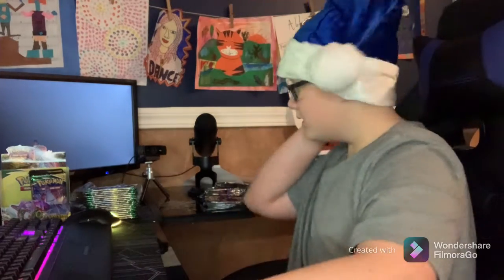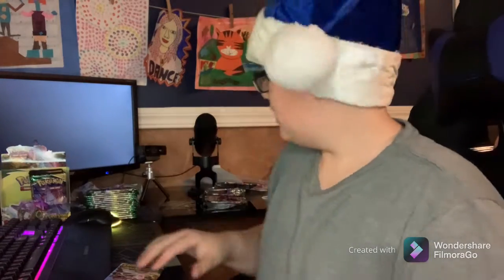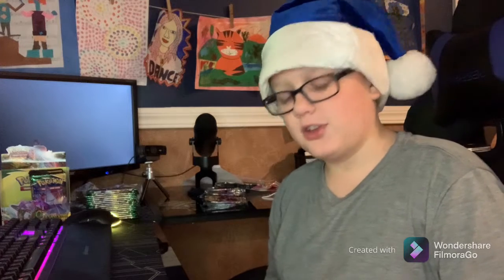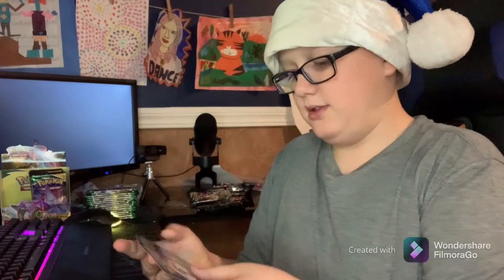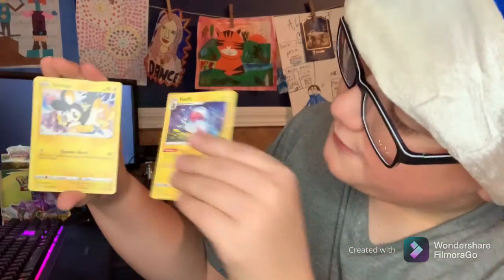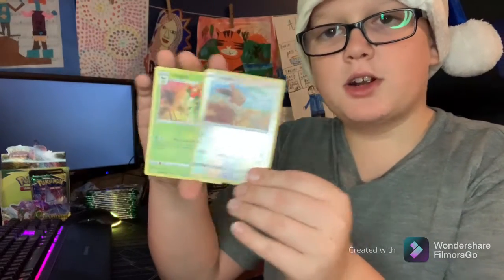On to pack number two — Sylveon. Hey Sylveon, your big brother pack had a Gyarados inside of him, so you better have something good inside of you. Sylveon does not have anything good inside of her. Rain. Rombombee. Flaaffy. Emolga. Woobat. Gossifleur. V-Bats. Dwebble. Eevee — the best card in the world. And Lillipup. Nothing special.